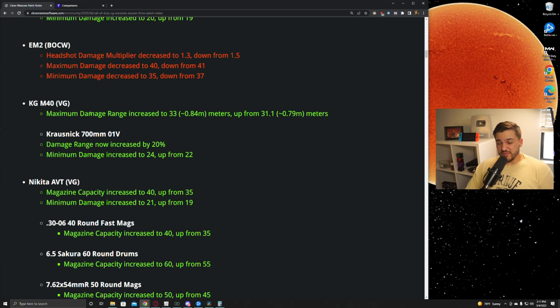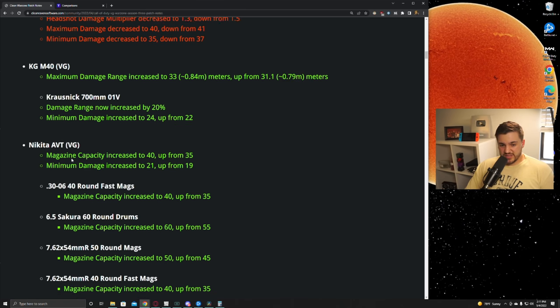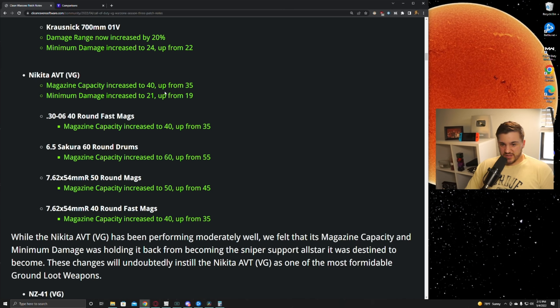The KGM40 has always had virtually no recoil, so any damage buff would push it closer to the meta — and they did that here. Minimum damage was increased by two, from 22 up to 24, which reduces shots to kill by one and obviously helps TTK a bunch. The Akita also received a damage increase in the second damage range by two damage. It's a decent gun — I haven't had time to fully analyze all the data yet, but I think it'll be in a pretty decent spot. They also did a bunch of magazine size increases since it shoots pretty fast.